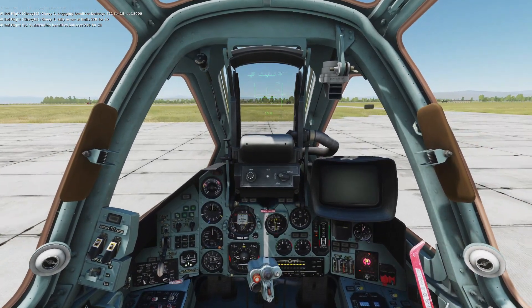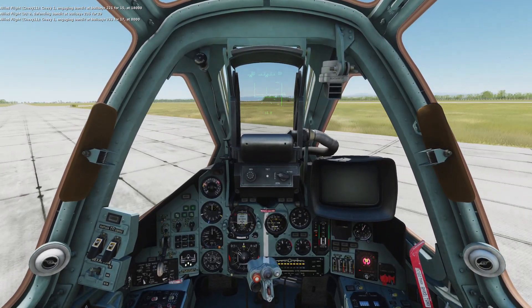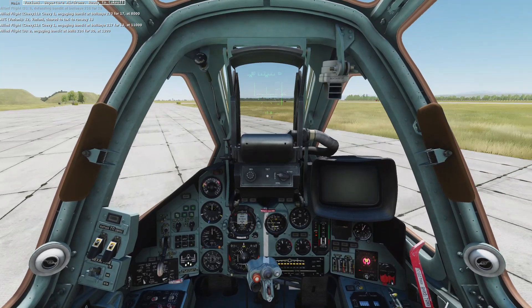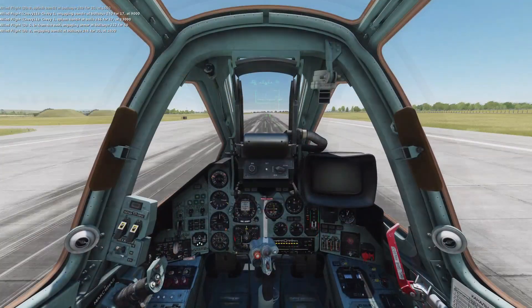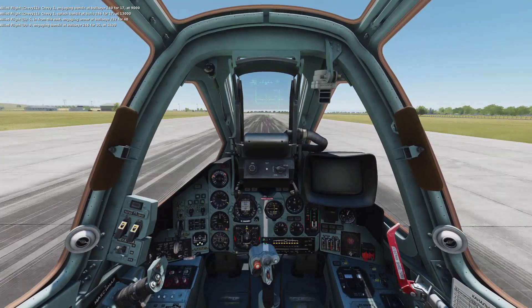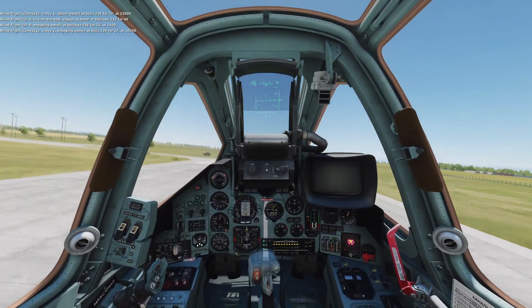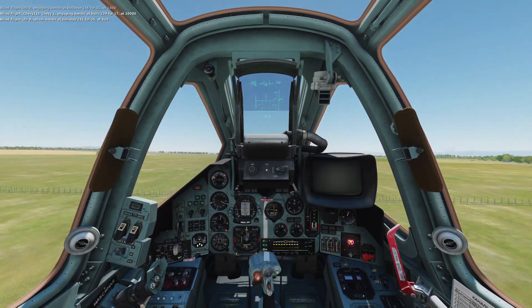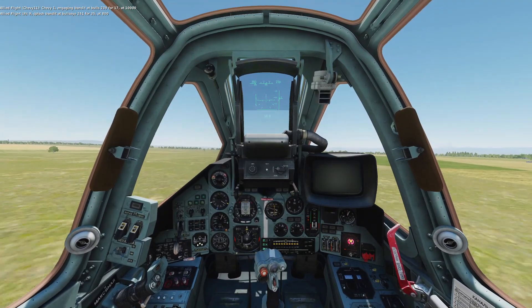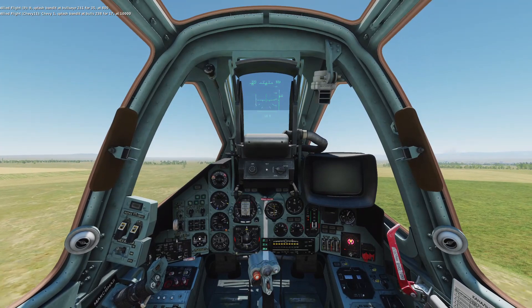Taxiing is just like any other aircraft — use your throttle and rudder controls to steer and press W, the key you've assigned for the brakes. Take off is identical to any other plane. Pull back on the stick when you're going fast enough; the plane is super heavy with all the bombs and missiles underneath the wings. Press G when you have positive rate to raise the landing gear and you're away.